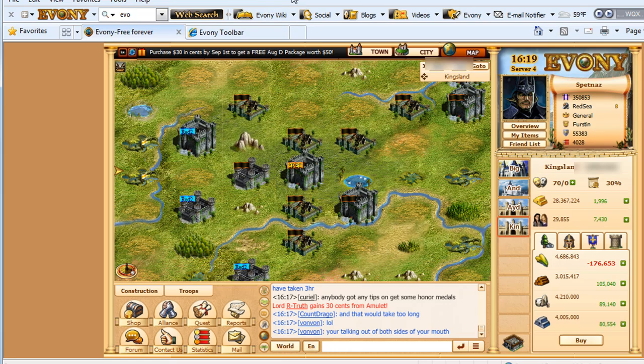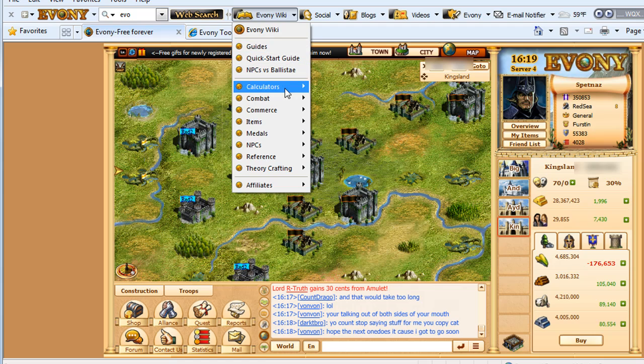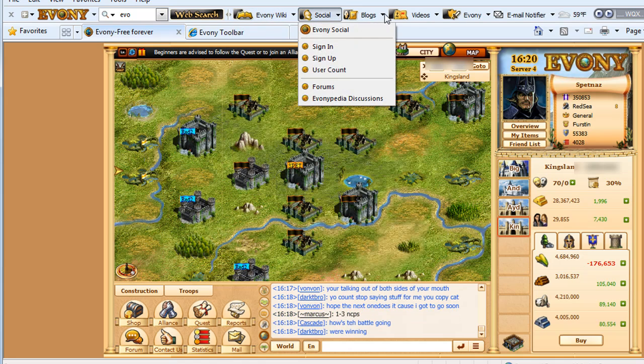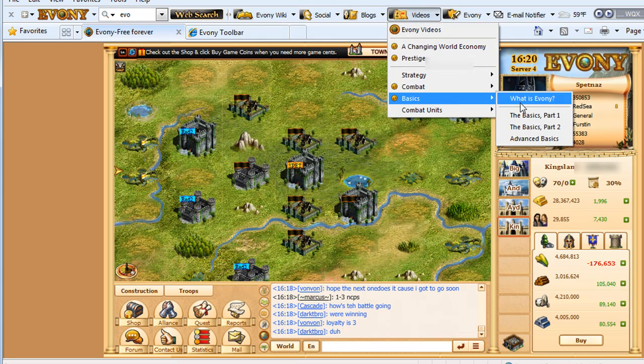First off, I'm going to show you this little toolbar that I now use. It's pretty handy. It's got a bunch of references here, calculators, combat, items — everything is in here. Reference, social network, blog, all my videos are in here, easy to access.